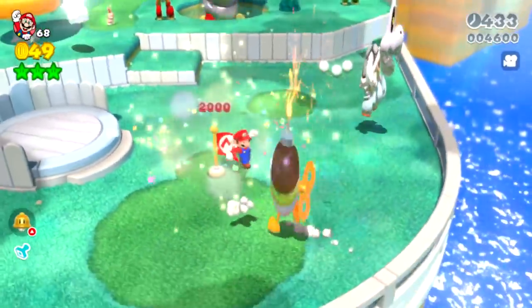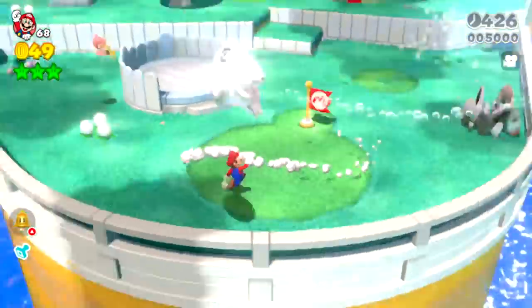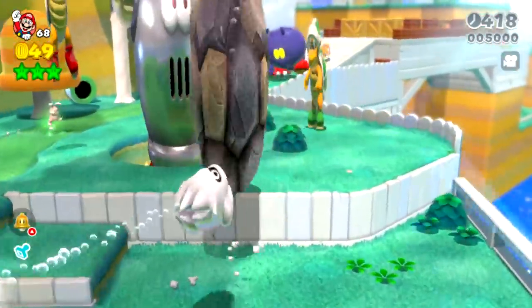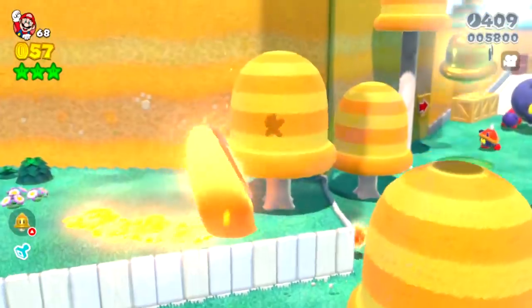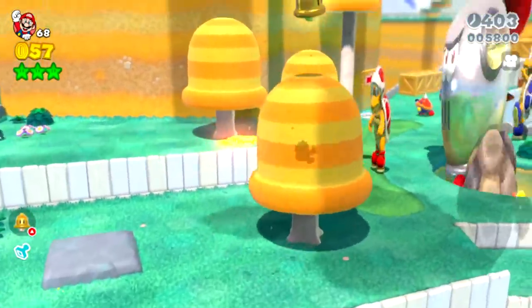The Bob-omb's got a pretty big fuse over here. The Blooper is pretty tall. The Brolder — throw the Brolder at Prince Bully but it just didn't do anything. I'm little again, I've got to be careful. Look at the way that rolls — that's just not how it's supposed to roll.